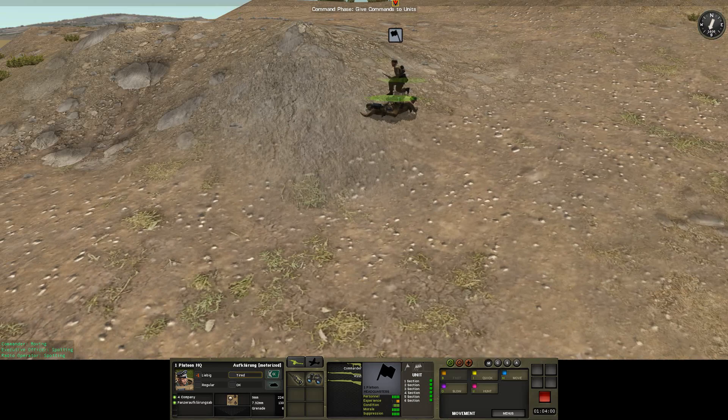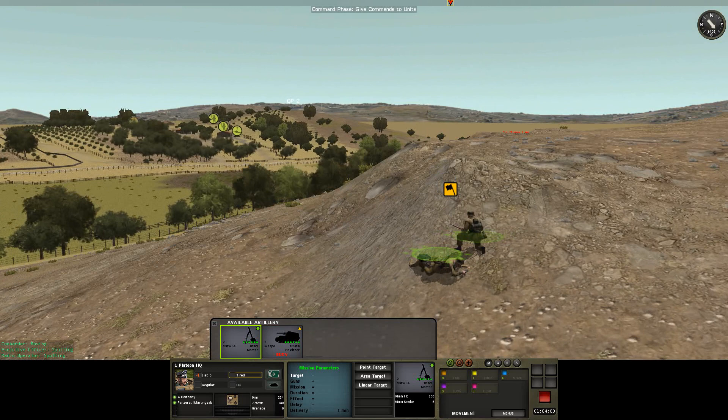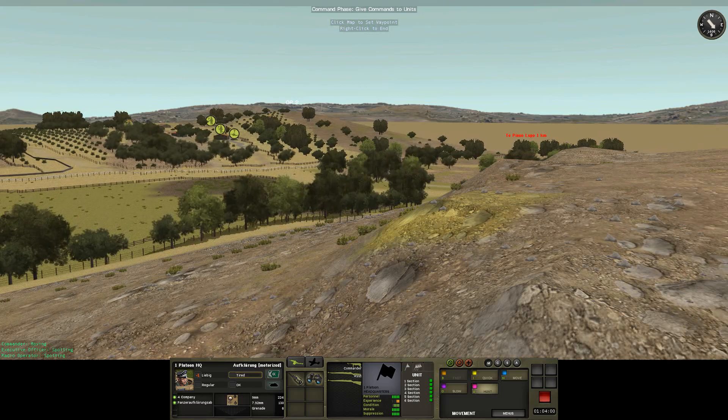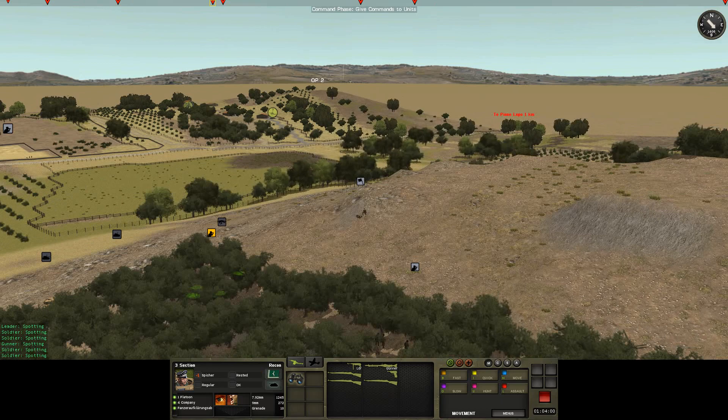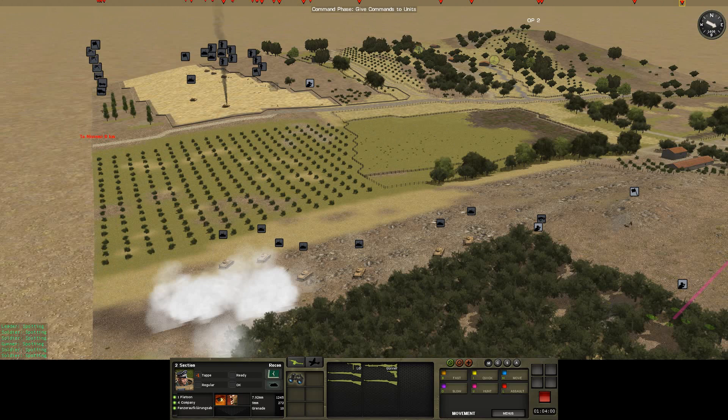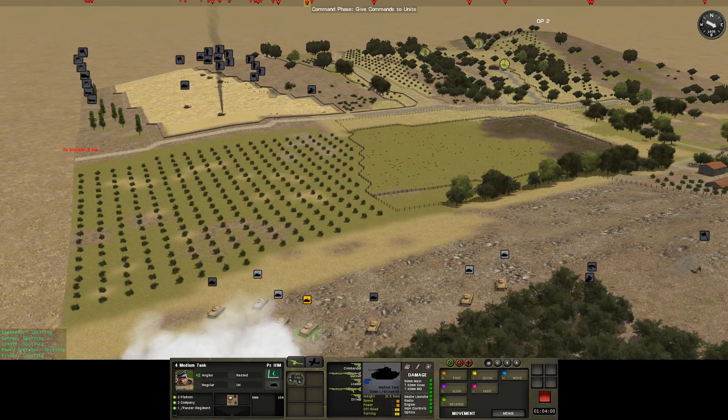That's not quite the position I wanted you to take up, but sure - you can see nothing at all. If they can get up there, that'd be a really good commanding view of the battlefield. We'll move up these other two sections, and then we should be able to get some good movement in.